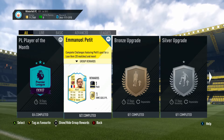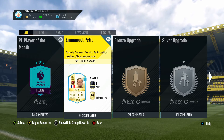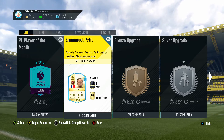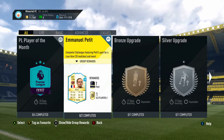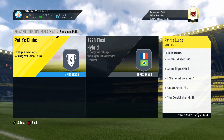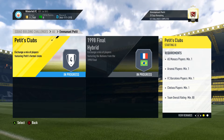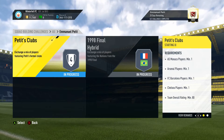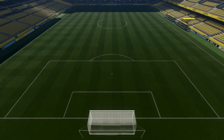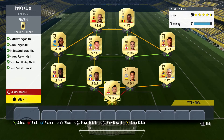We get a very nice Emmanuel Petit loan item — 20 games, great looking card — and you get a prime gold players pack. None of the blue cards are in packs, but it's always nice getting a few packs for trading in some cards. We get two different challenges here: one is Petit's clubs that he played for, we're going to do that one first, and then a 1998 Final hybrid, which is pretty cool too.